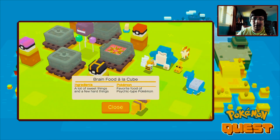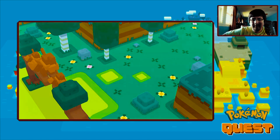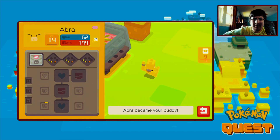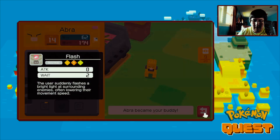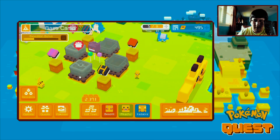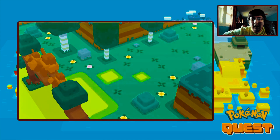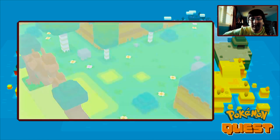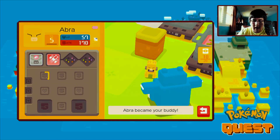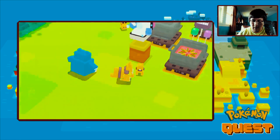Let's open these - brain food kafu, and let's see what we get - of course, Abra! Not shiny. It's flash - alright. And then open this one - brain food right here, got another Abra. It's level five with flash and psybeam.